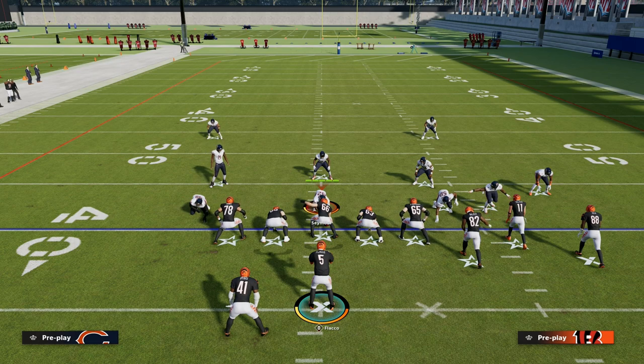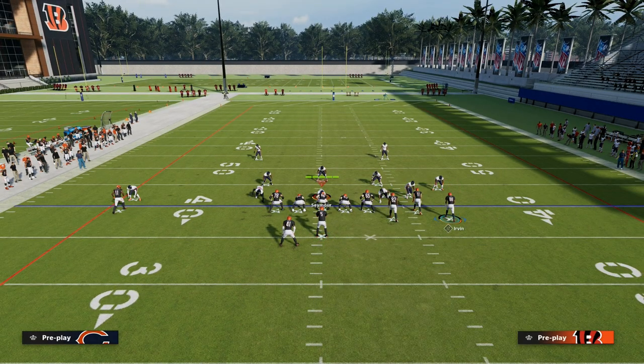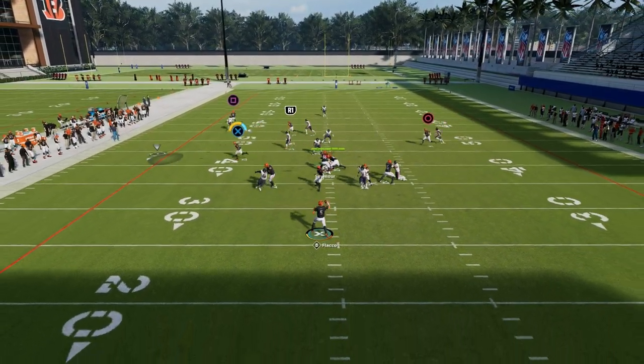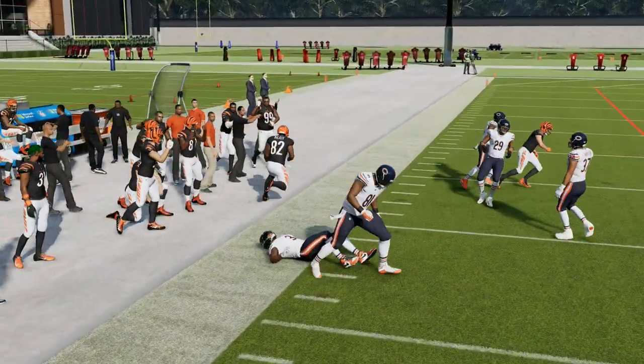You could also put the tight end on a standard en route. The standard en route will run a little slower, but sometimes it will be a little bit more effective against man coverage specifically.